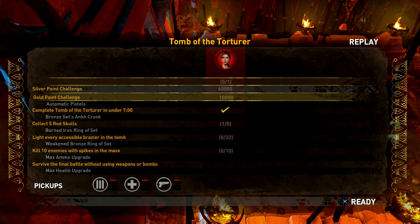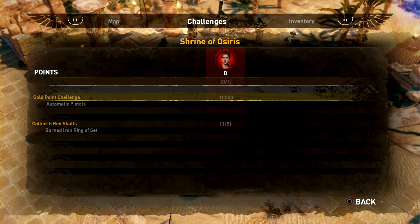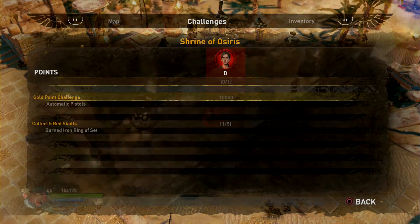Even in the main Shrine of Osiris area, this is what the stat screen should look like — this was taken before I actually completed all of them. But now it either looks like this or even like this. It's different all the time; it keeps changing on me. And this is a problem that everybody is having as well.